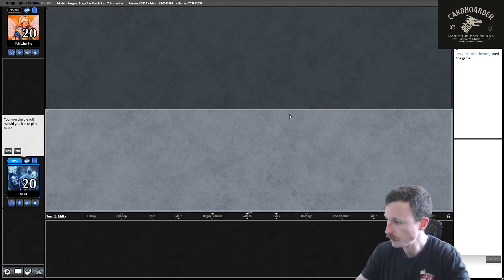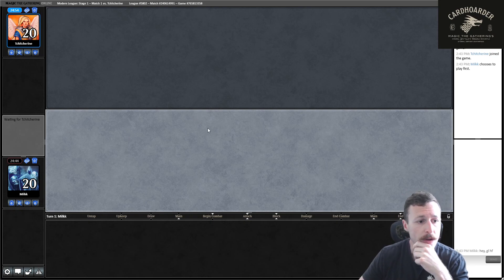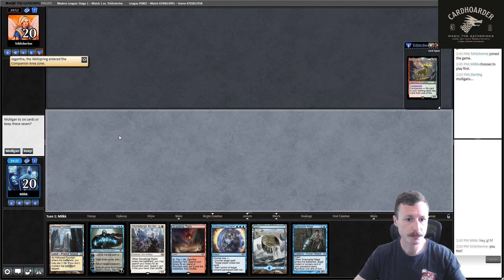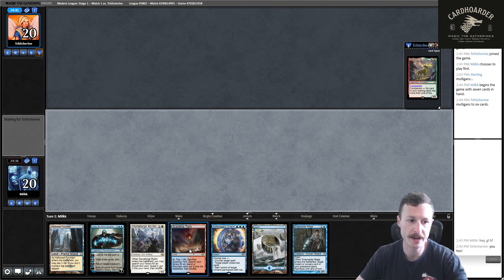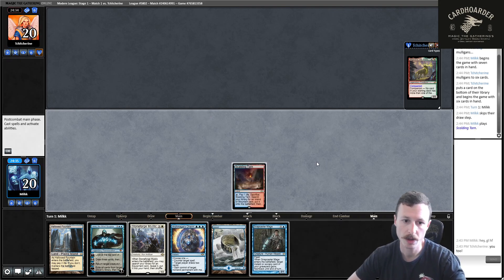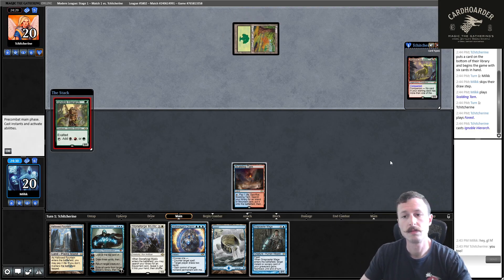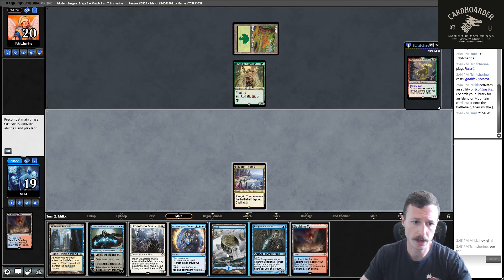Round one, game one. Opponent reveals Ignoble Hierarch as a companion — wait, Yawgmoth actually. I'm keeping this hand, it's great. I'll lead Arid Mesa and fetch Triome, just nice to get it out of the deck. Then end of their turn I'll get the Triome and pass. They have Yawgmoth — is this just a Jund-type deck? Let's go Island into Stoneforge Mystic.